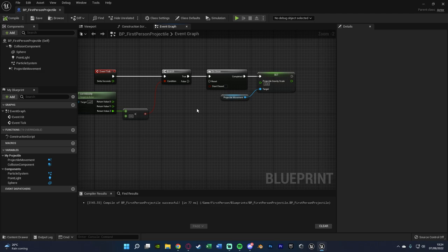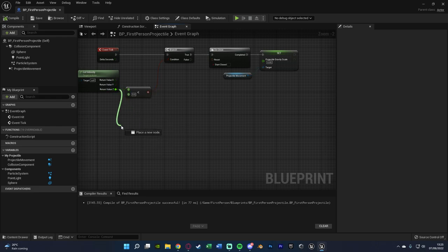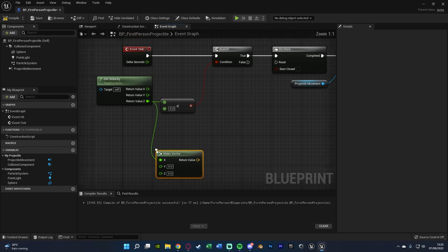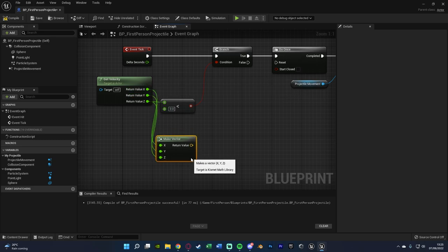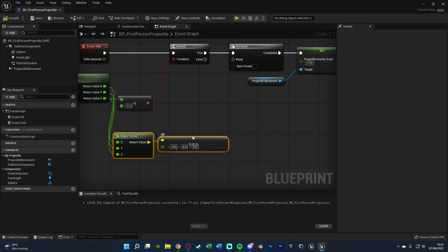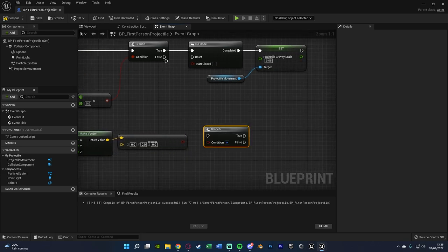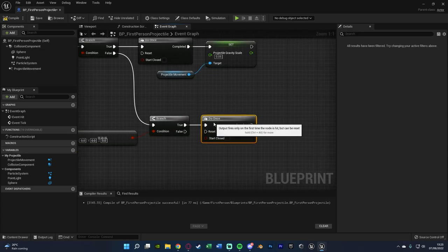For when it lands, I want the light and fire to fade out and then despawn. Out of the Z value from Get Velocity again, we're going to Make Vector connecting X, Y, and Z back in, then out of the return value get an Equal (Exactly Vector) node and leave it as 0,0,0 — so when it stops moving. This goes into another Branch, connected to the False of the first branch. Off of True, another Do Once. Then out of Do Once we go into a Timeline — I'll name it 'Fade' and connect it to Play.